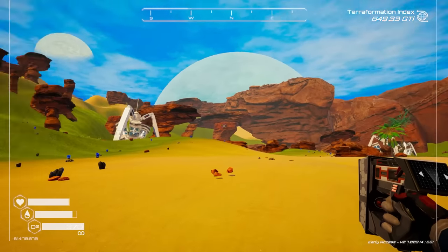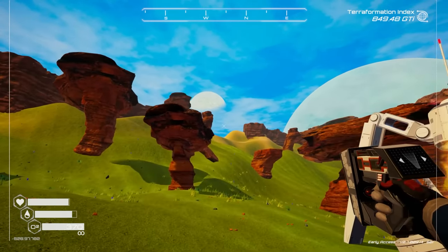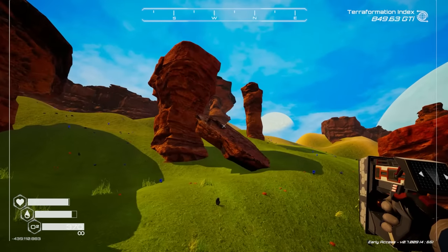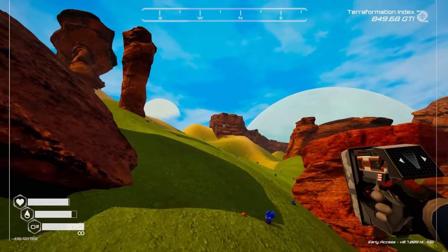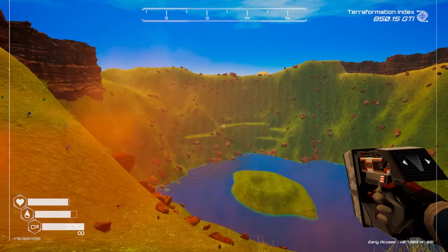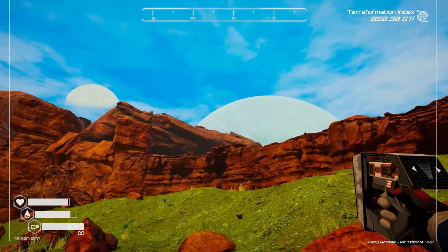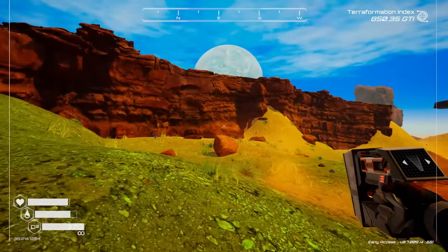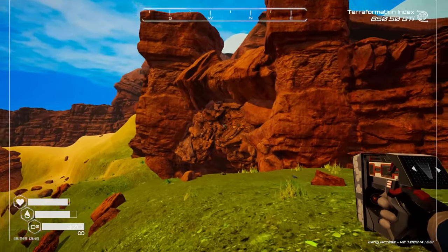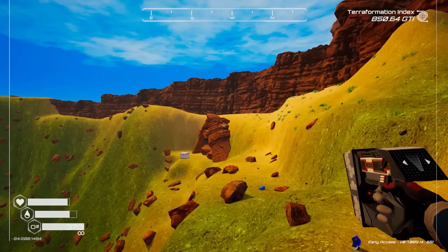I'm thinking maybe this area over here, because we're going to look by where the meteor crater used to be first, and then if I can't find it there I'll go out and try to find it somewhere else. I'm almost positive — there's the thing right there. That's a super secret underground base, but I was thinking it might be up in this area somewhere. They already have one over here, so maybe there's not one here.